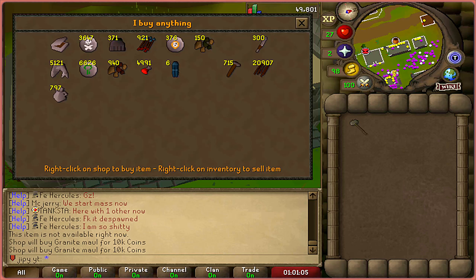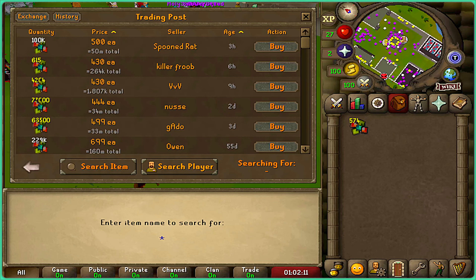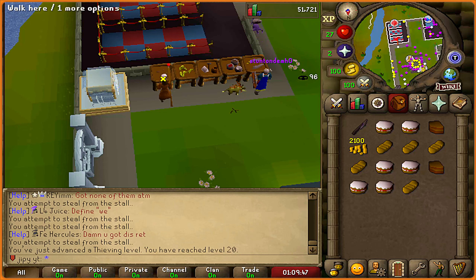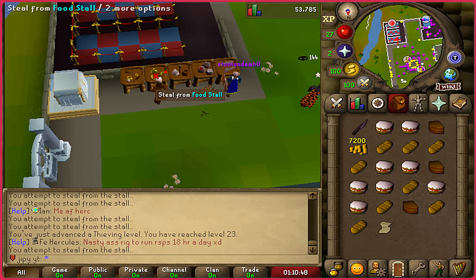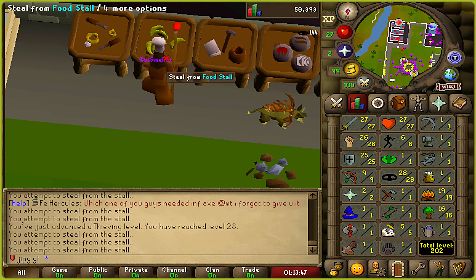I ended up selling the granite maul I got for 10k coins, as I'm really needing coins since I'm completely out due to the magic supplies. I also price checked a few things with the grand exchange but I'm not listing any of my items for sale. At this point I'm starting to realize I'm going to need a lot more coins for the bigger upgrades, so I'm going to power through some thieving levels. Also while thieving I continue to complete league tasks.